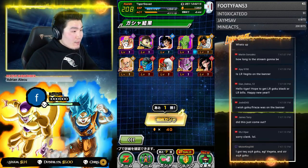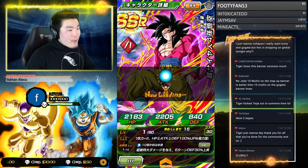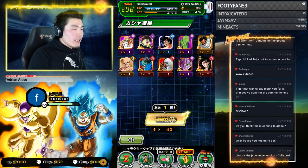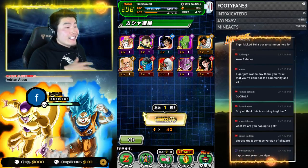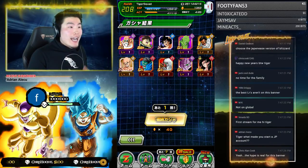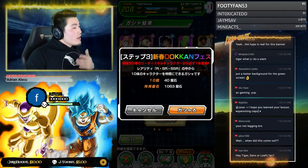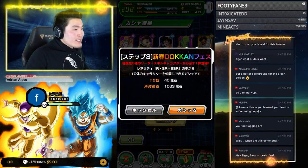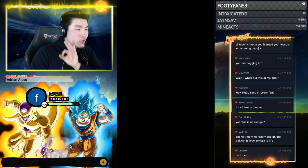I wish Goku and Frieza were on the banner. I wasn't actually aware they weren't — I thought Goku and Frieza, LR Cell, and all the new LRs were on there too, but I guess I was wrong. I apologize for the thumbnail guys — I didn't mean to clickbait anybody. I wasn't aware they weren't on there. When I upload this video later I'll change the thumbnail. Step three is a guaranteed Extreme type lead. No LR Cell, no LR Goku and Frieza apparently — interesting.